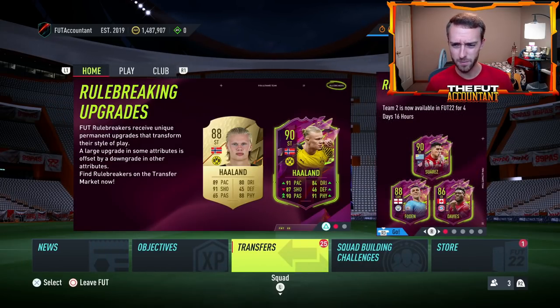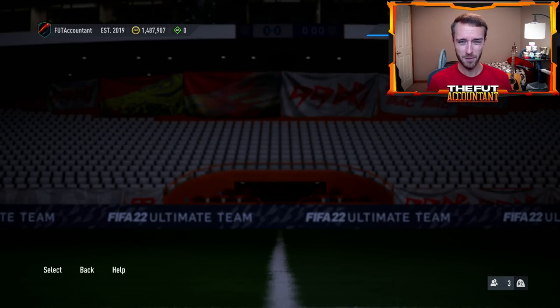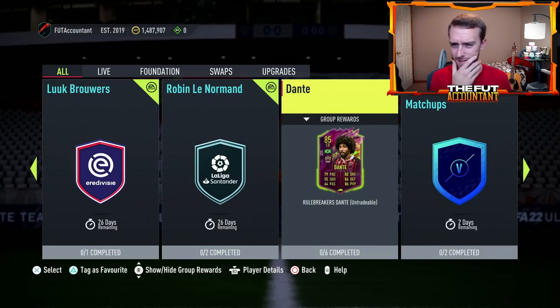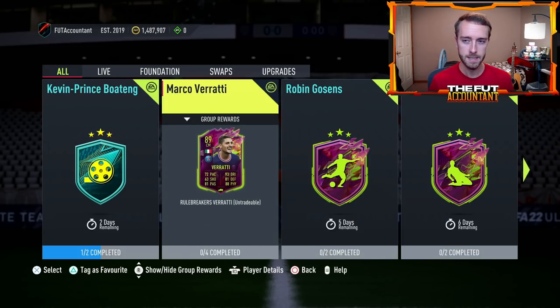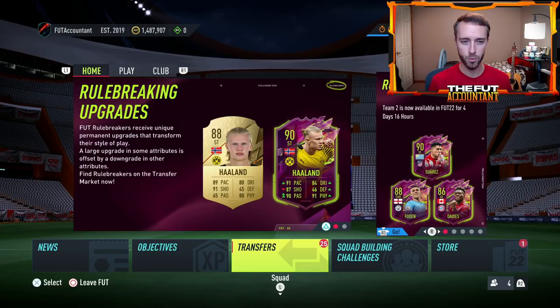As we get into today on Sunday, I don't think it was a very exciting day last Sunday — I think we might have had the Dante SBC. He was probably out for seven days, which is why he's expiring today. I'm not expecting a huge day of content on Sunday; EA could surprise us, but it's looking more like Monday for a big SBC if that is the icon upgrade. Upgrade packs will probably be dropping on Monday as well — they dropped the 78-plus upgrade last week on Monday at the same time as the hero upgrade.